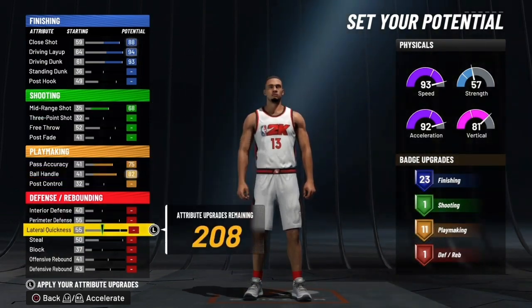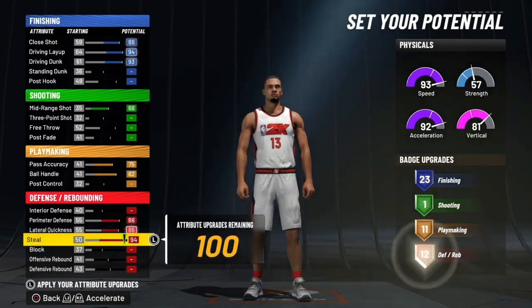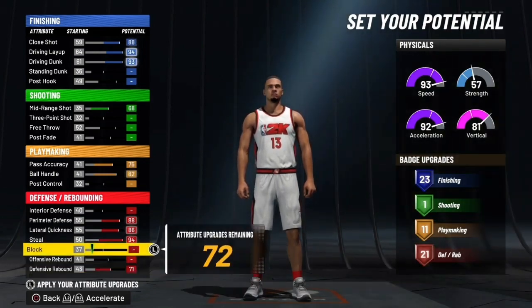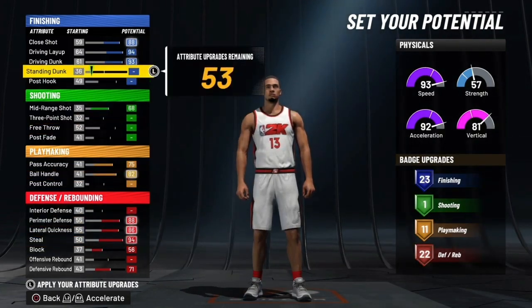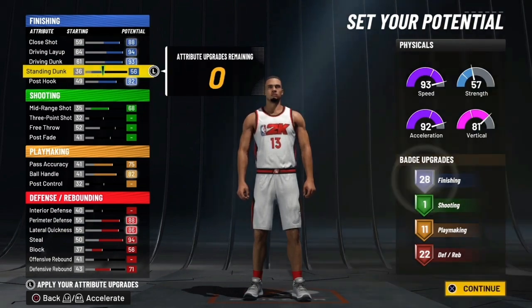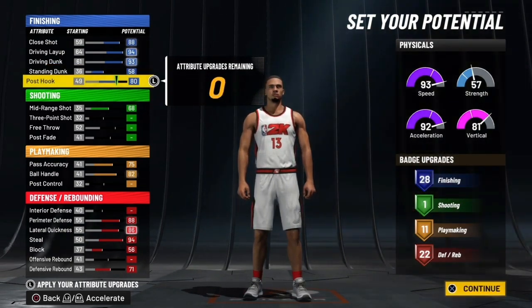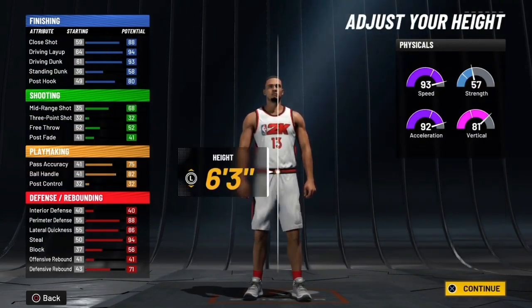Max ball handle, alright. A lot of quickness, perimeter defense — max that. One thing: shut next pie. Beat defensive rebound. You could max the block if you want, and you can put post up there just so you get a little. Yeah, we can put this up there and then put the rest on here. That's 28 right there. So that was just the test.